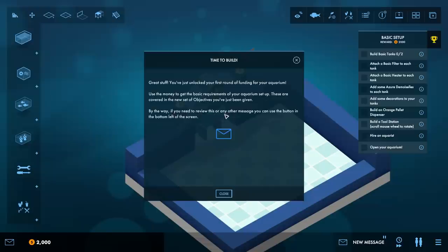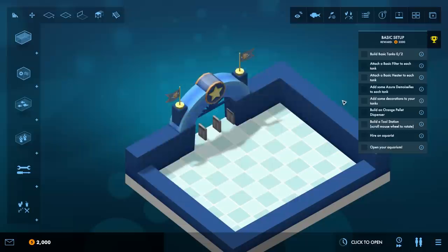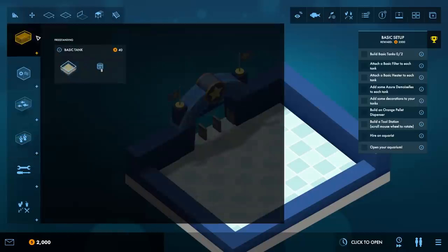All right, so we need to build a basic tank. Over here on the left hand side is the stuff that we can build, and also the things that we can populate our tanks with - because we have to do little decorations and stuff for our fish too to make sure they're all happy.